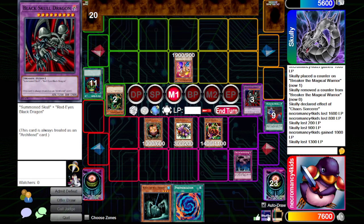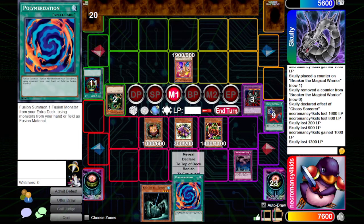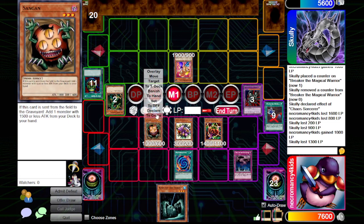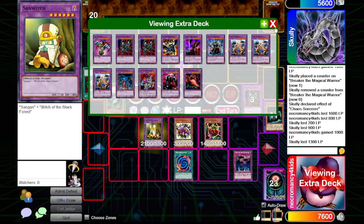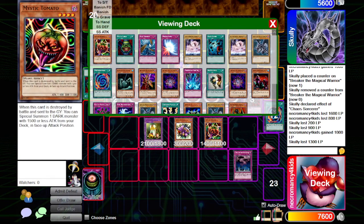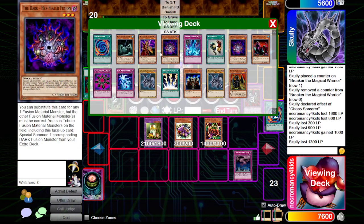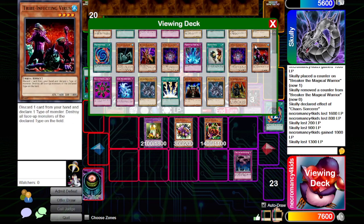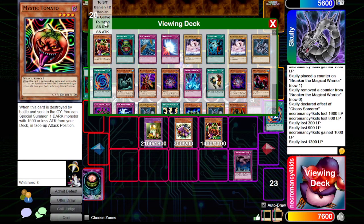That's a card. Am I actually gonna do this? I'm gonna summon the one and only... Sandgan. Oh man, that does get over my Toon Gemini Elves. I'll use the effect of Sandgan. That's what Sandwich is thinking — for lunch. Reaper on the Nightmare, but it's probably not a good idea. I'm just going to grab another Tomato.